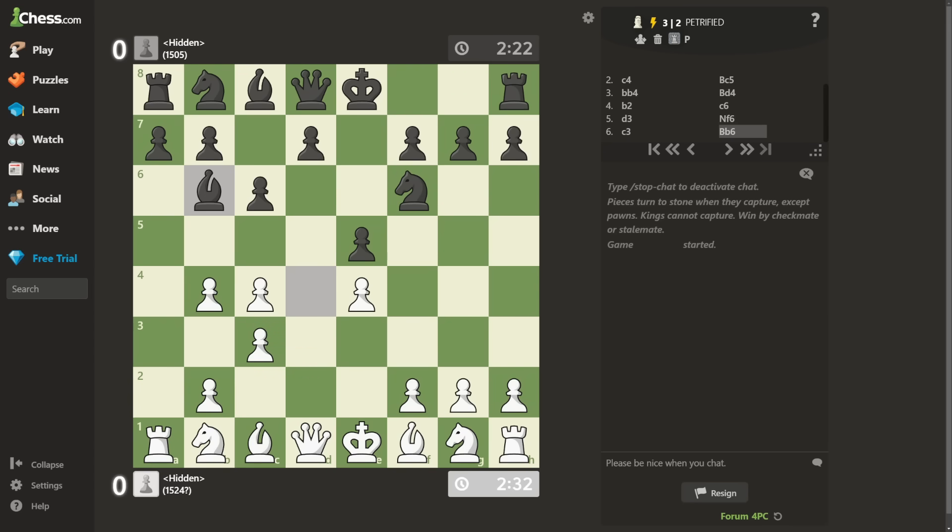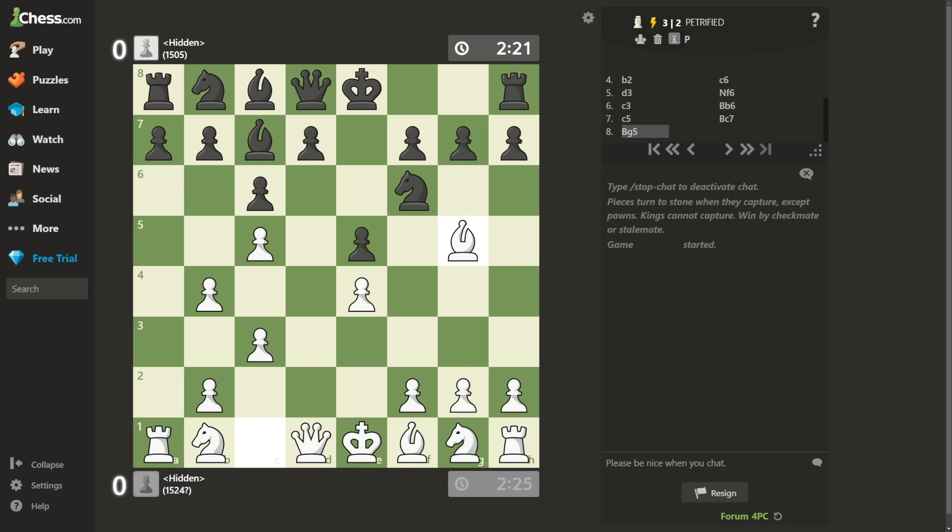Bishop b6. c5. Bishop c7. I didn't understand what c6 was for, but maybe he played it because he saw all of this would happen in the future. Bishop g5 — this wins 3 points for free, and I will take it as soon as he attacks my bishop. He did. Bishop takes f6 — 3 points for taking a knight. And my bishop is a stone now, so he cannot recapture.